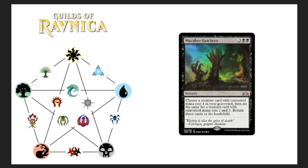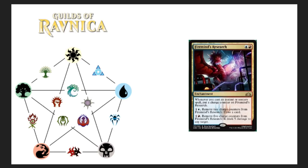Here's a rare — Firemind's Research. Two drop. Whenever you cast an instant or sorcery spell, put a charge counter on Firemind's Research. Then you can remove two charge counters to draw a card, or remove five charge counters and it deals five damage to any target. I think it's okay — it's definitely going to help with card draw for these two colors. I don't know if it's a must-include for these builds, but it'll be a good addition.